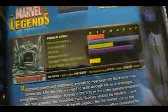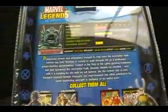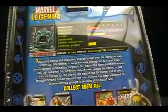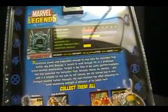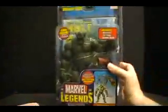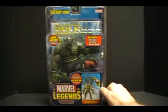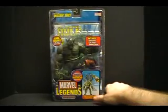On the back, there's Abomination — looking extremely fishy. The bio reads: possessing power and endurance enough to rival even the Incredible Hulk, former spy Emil Blonsky is cursed to walk through life as a grotesque green-skinned abomination, forged in gamma-irradiated hell. He retains his intellect and with it a longing for the wife he left behind. From reading that, I want to be clear — this guy did this to himself. He chose to turn into this, so it's a 'be careful what you wish for' situation.